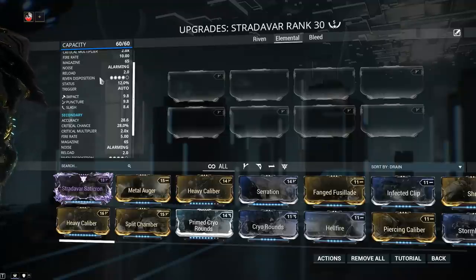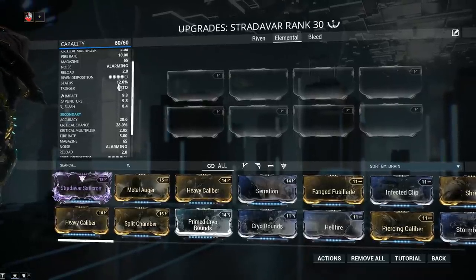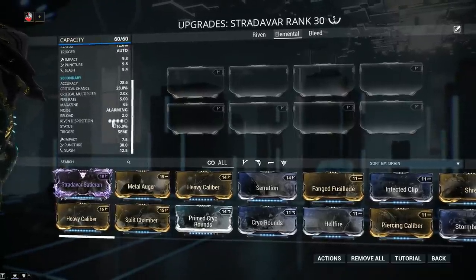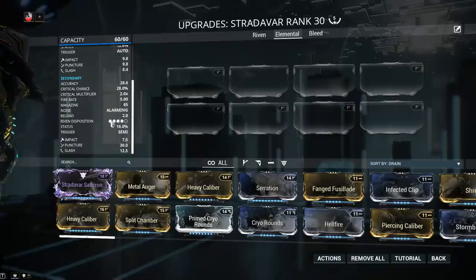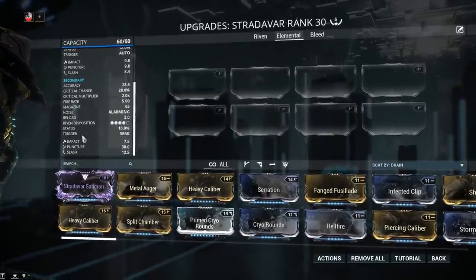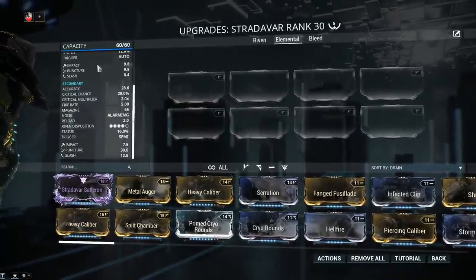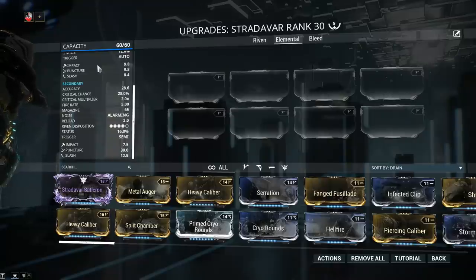Riven disposition is 4 out of 5 — we don't have many members of the Stradavar family, just one, and unfortunately this weapon is not very popular. Status chance is 12% for primary fire and 16% for alternative fire. Damage differs depending on fire mode — the secondary fire deals a lot more damage than primary. For primary fire, impact, puncture, and slash have pretty much the same value.